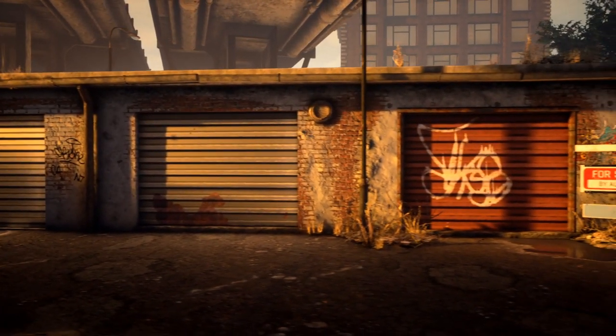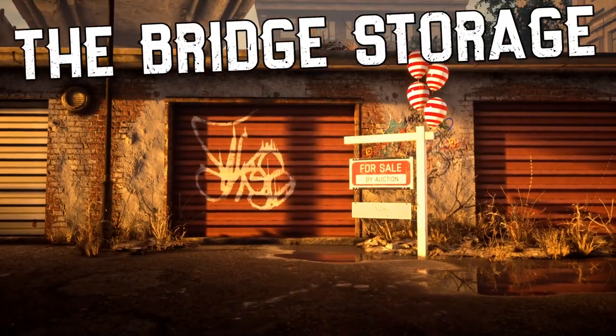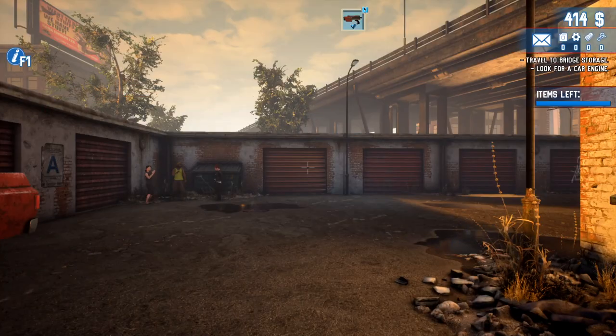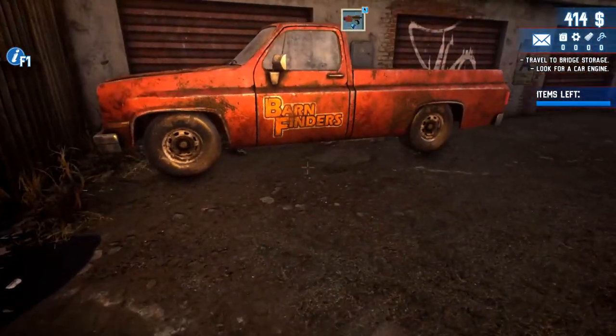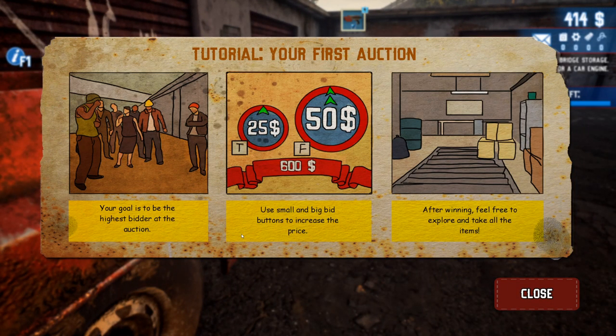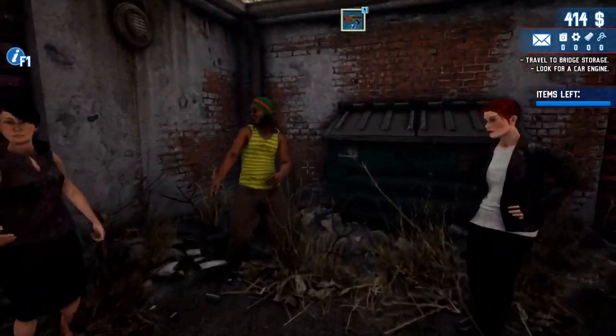Looks like a storage locker. This is just like American Pickers — it really is. And if it's like American Pickers, I'm gonna meet a bunch of weird people here. Your goal is to be the highest bidder at auction; use small and big bid buttons — T and F. T is small, F is big. After winning, feel free to explore and take all the items. We're gonna bid on lockers and stuff. I'm looking for a car engine.